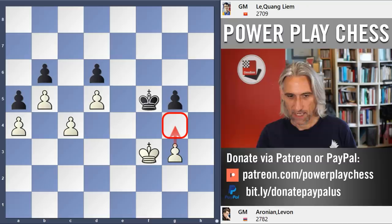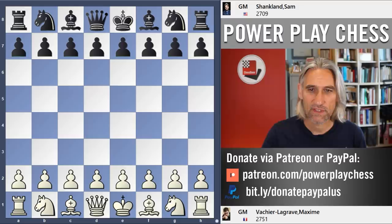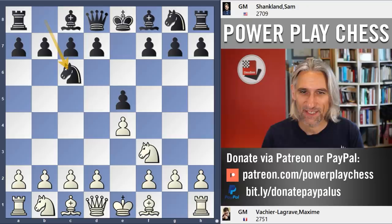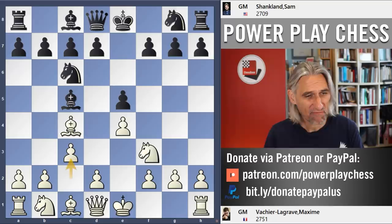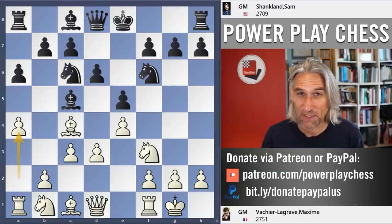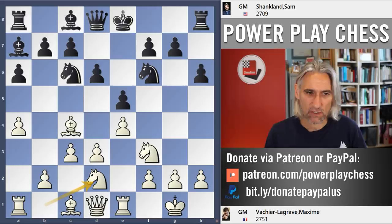Now let's look at the game played in round three of the Sinquefield Cup: Maxime Vachier-Lagrave against Sam Shankland. I'll go through the whole game, though I want to cut straight to the endgame. I shall zip through fairly quickly with minimal explanation, but it's a Giuoco Piano — a very tense opening that defers the struggle to later in the game.